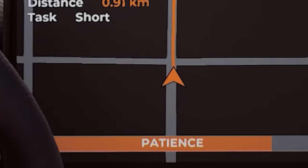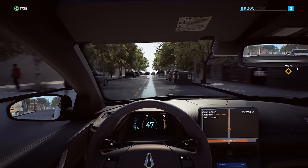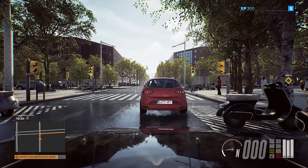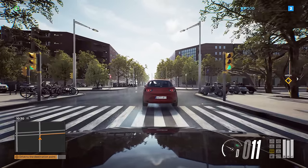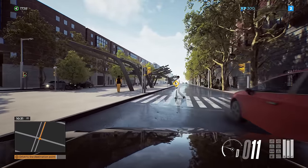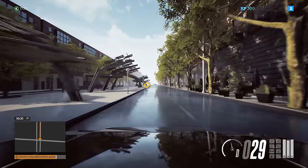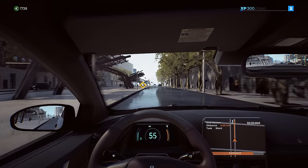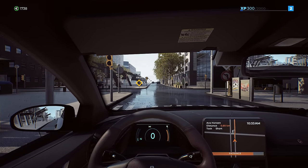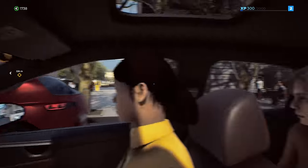We can see the patience bar right at the bottom of the GPS. The roads are still very wet with no rain, which is kind of interesting. Check that out — a little monument at the end of the road. The hotel I stayed at was on the southeast side of town. This actually looks a little familiar to me — these structures right here. The quick look stuff using the left bumper is very nice.